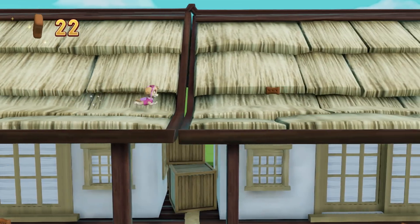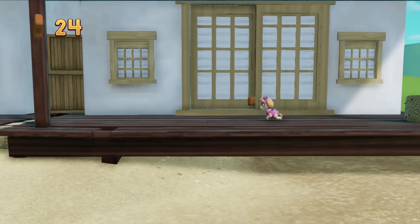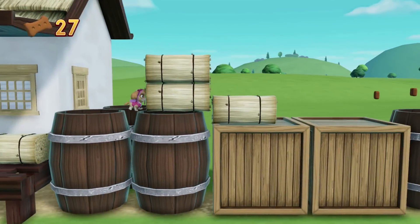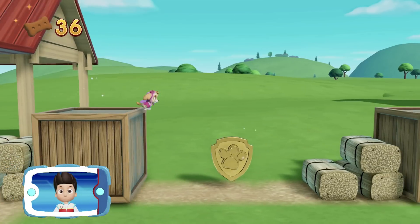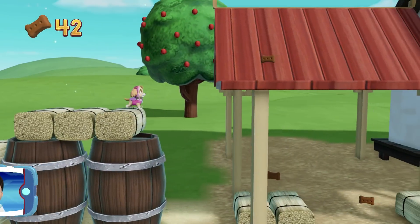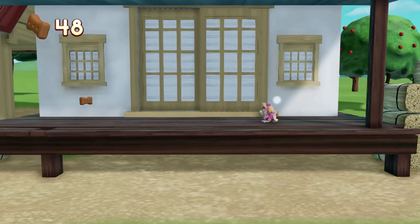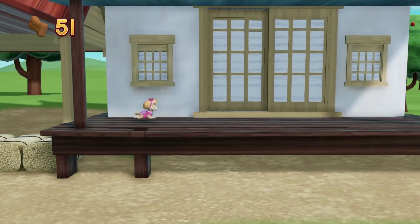You did it! I'm detecting a golden paw print somewhere nearby. You found a golden paw print! Collect all of the golden paw prints that you find. Let's go, pups! We have to find those sheep and help them get home!